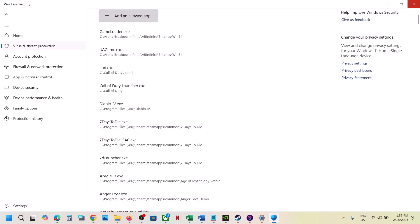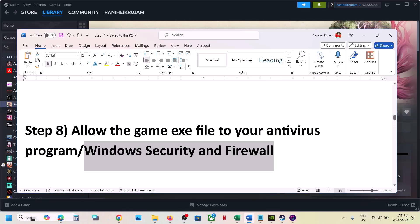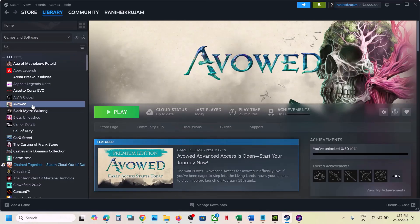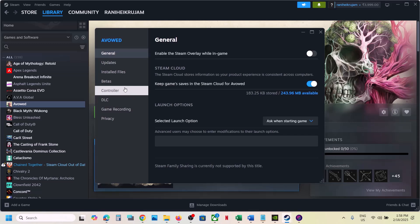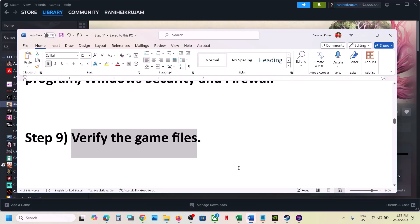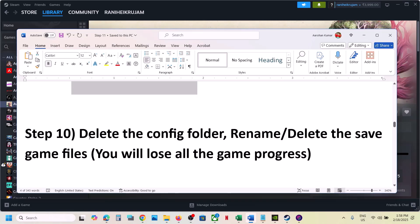The next step is to verify the game files — this is important. Go to Steam, right-click on the game, select Properties, go to the Installed Files tab, and click Verify Integrity of Game Files. Once the verification is 100% complete, launch the game and check.